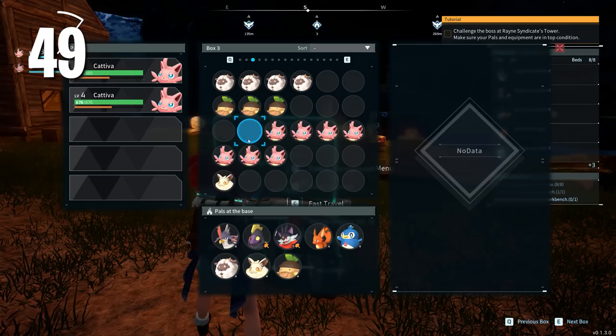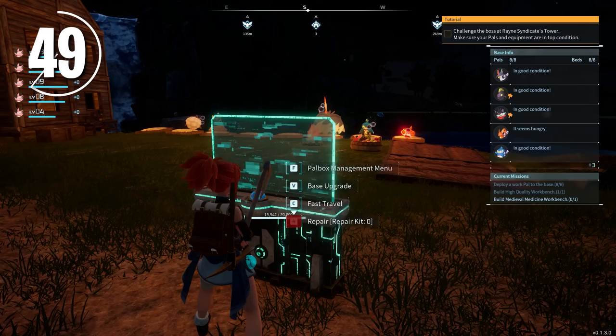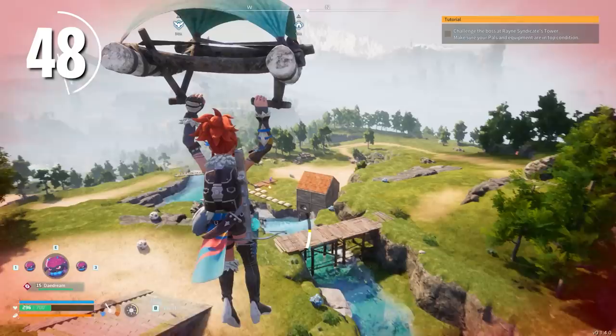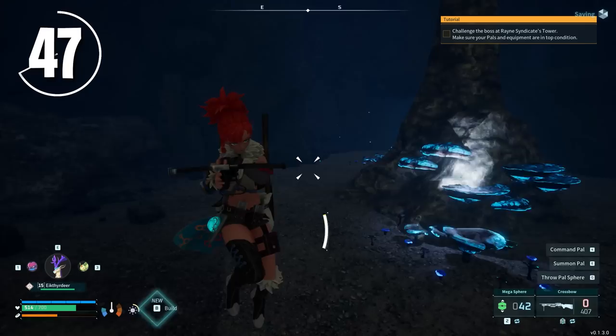If you focus early on capturing Cativars, their passive ability increases your weight capacity by 50 per Cativar in your party, up to 250. This is especially useful early when you're exploring for materials and carrying heavy loads. A good place for your first base is just down from the spawn — it's flat, it's open, and it's surrounded by useful pals for the early game. As you're leveling, be very mindful of what you're putting your points into. Stamina and weight are good choices, although you don't need weight as much early if you're stacking Cativars.